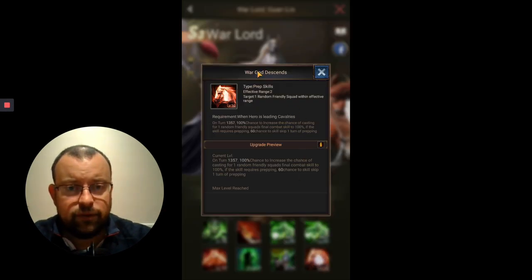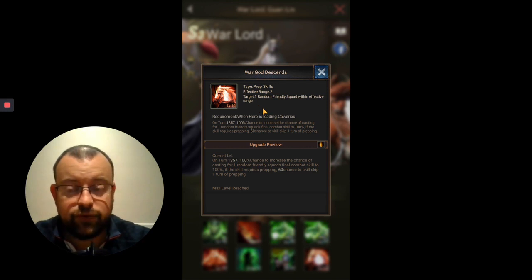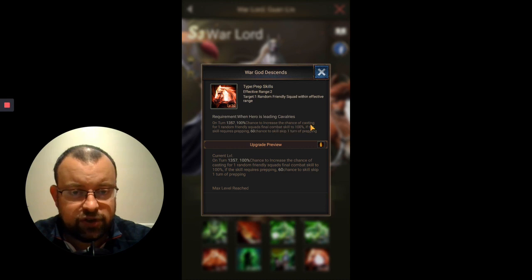Skill 8 is War God Descends. It's a prep skill with Effective Range 2, targeting one random friendly squad within effective range. It's a buff skill for your own troops, not an offensive combat skill. As long as your opponent doesn't have a hero that disables prep skills — and there are a couple that do — this skill will activate for sure. On turns 1, 3, 5, and 7 — half the battle — when maxed, there's a 100% chance to increase the chance of casting for one random friendly squad's final combat skill to 100%, and a 60% chance to skip one turn of prepping.